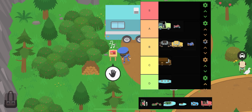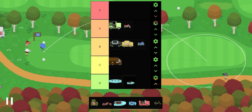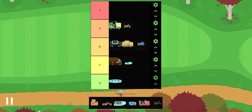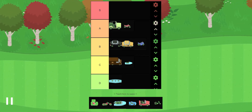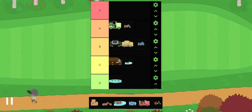Next is the jet ski — the tiny fast boat. I'll give it a C tier. Sure, it's kind of fast, but the fact that you can't fish on it is really annoying. If you could fish on it that would be nice, but because you can't, it stays at a C tier.